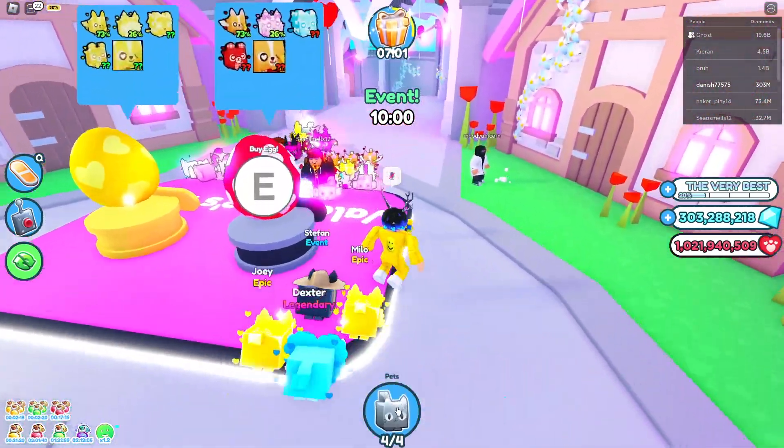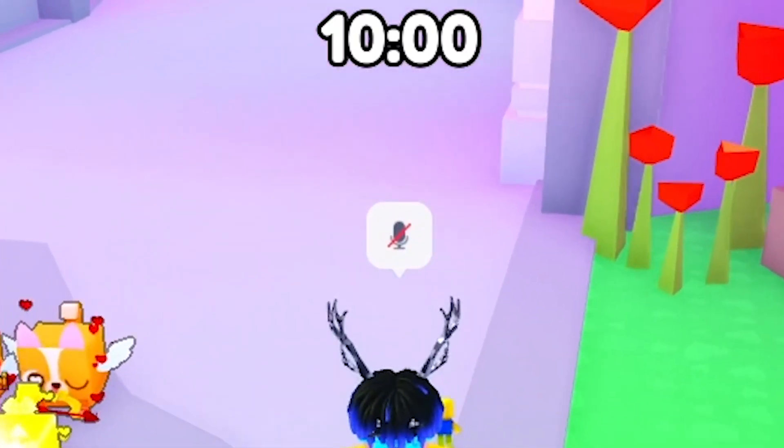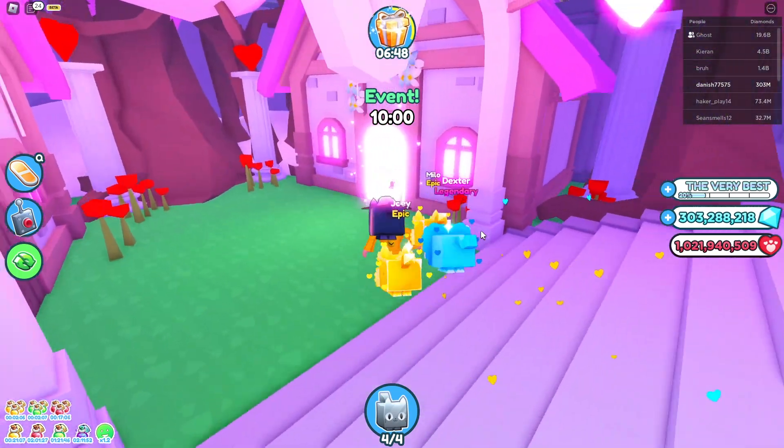Some pets that you can get from the egg are the Love Lion and the Valentine Scavenger Hunt — that's what I got at least. Don't worry, I'm not a noob, it's all for show. Anyway, I'll be showing you guys how to get the egg in the scavenger hunt event, so we exit this Valentine thing.